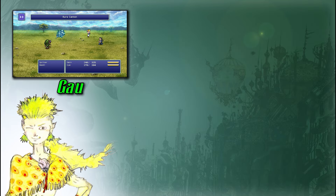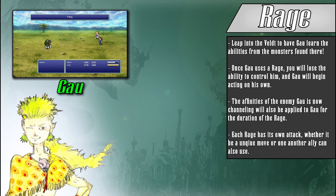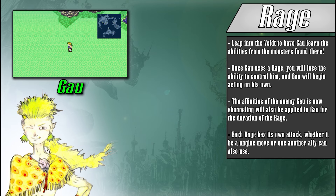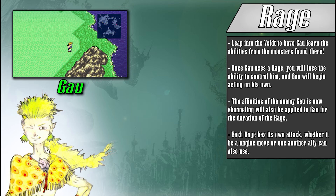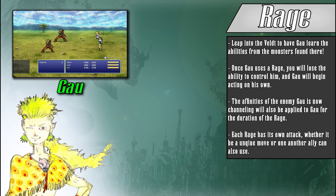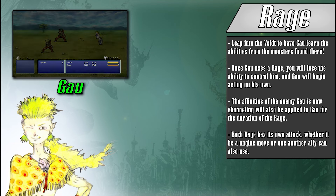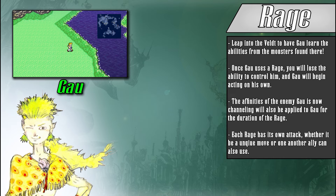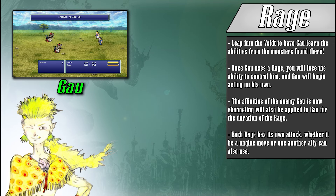The more complicated part of Gao lies with his Leap and Rage system. The Rage action allows Gao to use the abilities of the enemies he has found in the Veldt. When you activate Rage, Gao will become uncontrollable and will begin to act on his own until he is either KO'd or combat ends. Gao will also take on any elemental factors and status immunities or weaknesses that the enemy he has channeled with Rage had. This is why giving Gao relics that can aid in raising his defense and resistances is so important, as what he is weak to will be constantly changing. Each Rage that Gao can learn has its own attack, with some being attacks or spells that other characters can learn — like Fire or Thunder — while others are completely unique to that enemy.